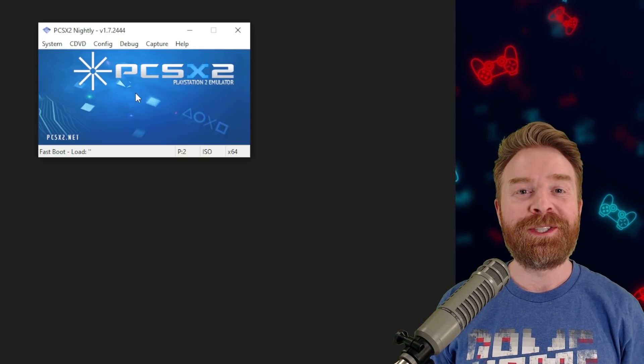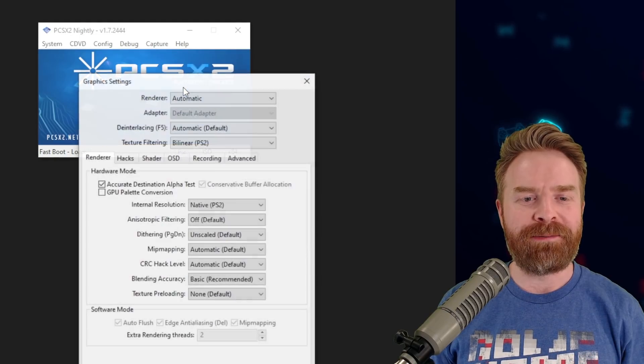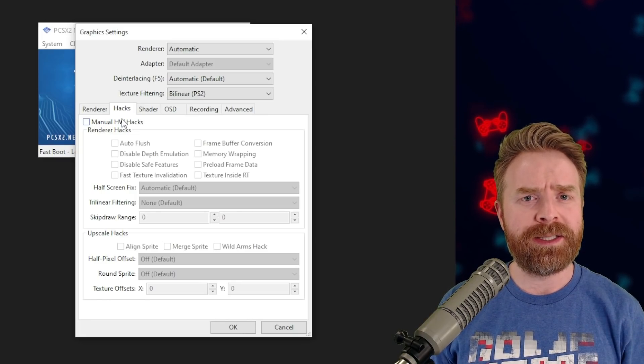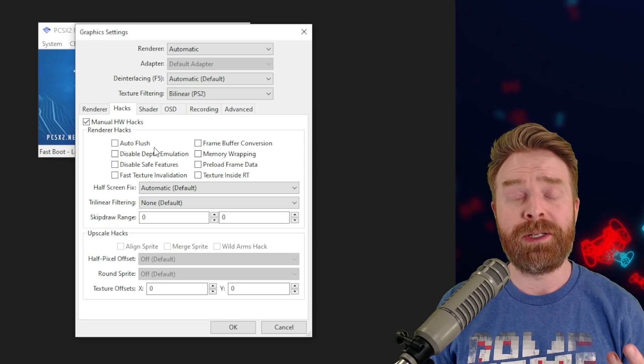As a friendly heads up, this new feature is automatically enabled by default — you don't have to do anything to set it up. If you go to Config, then Graphics Settings on this new version, and then go to Hacks, you can see Manual HW Hacks. So if you want to disable this new feature and try things out manually on your own, just click Manual HW Hacks and then you can go to town.